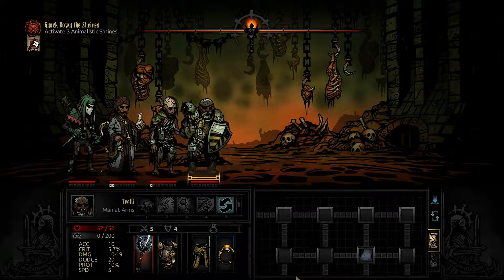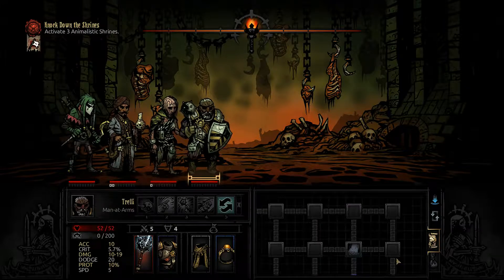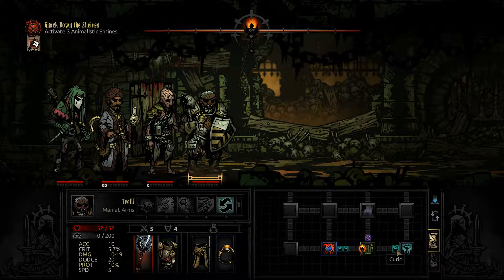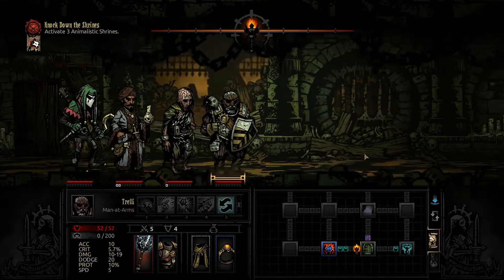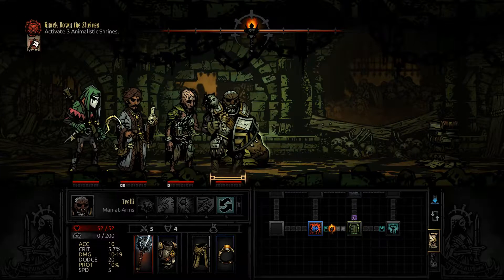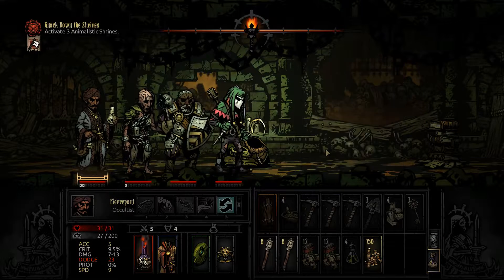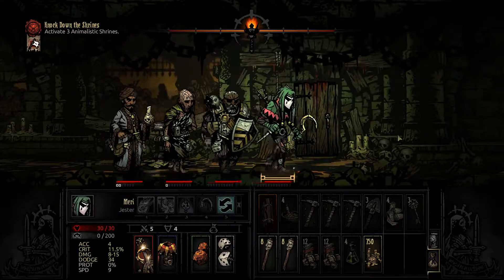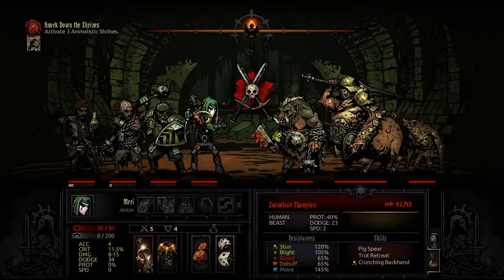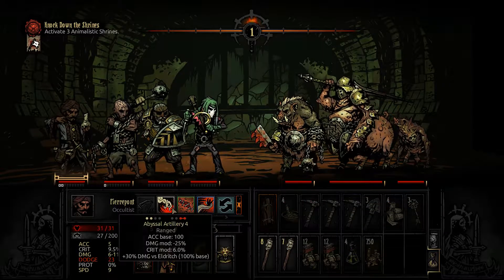We start out with a scouting ping — that's perfect. I think I'll head over here first. No, I think it's better to head this way — up here, up here, then go down here and continue up here. Because once we're in this room we simply have to take one step outside and we'll see what kind of curio that is. We don't have any antiquarians with us so I don't have to care who picks up what.